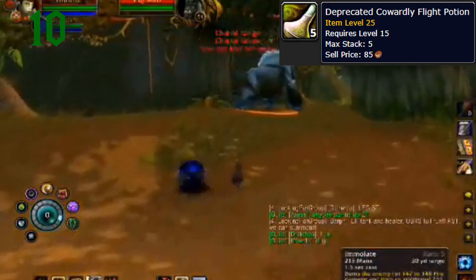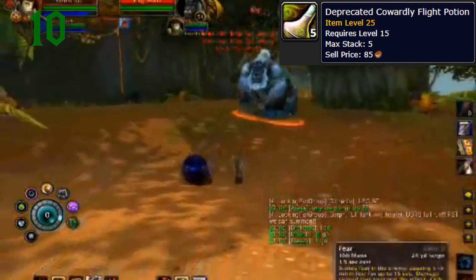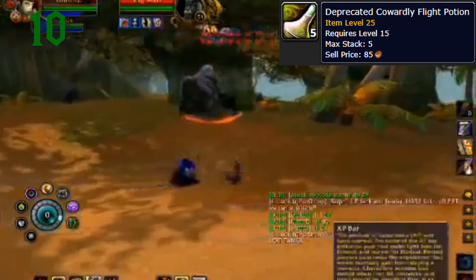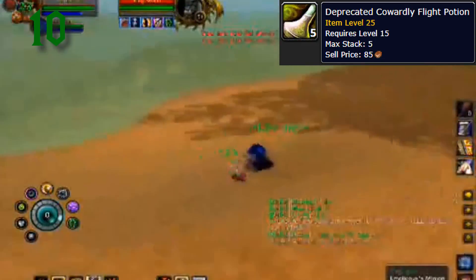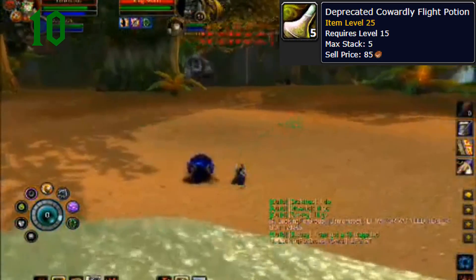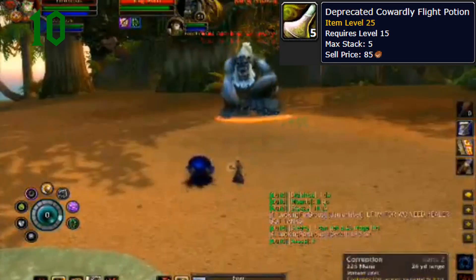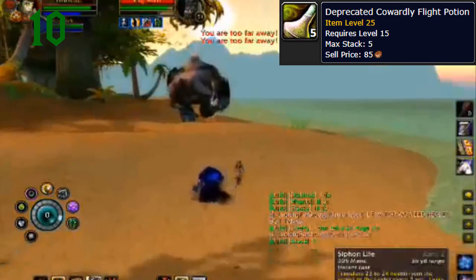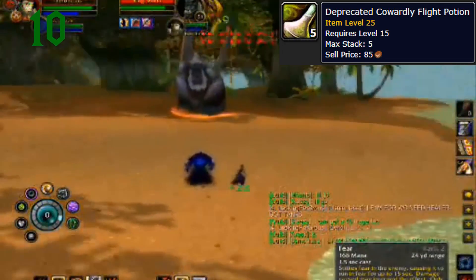Number 10: Deprecated Cowardly Flight Potion. I only included this because I think it's really funny. It's been in the game files since vanilla and it used to make you run away from your enemies, which basically means all this potion did was put the fear effect on yourself. It was changed in a later patch to have no effect but was never included in the game and was left in the game files along with the alchemist recipe for it. The reasons for not being put in the game are a complete mystery, but it's a pretty useless item so there'd be no reason to include it ever. I just think this is one of the funnier goof items that Blizzard tends to keep in the game files.